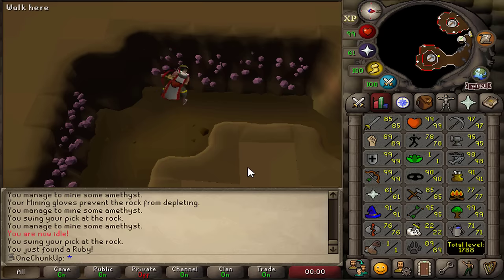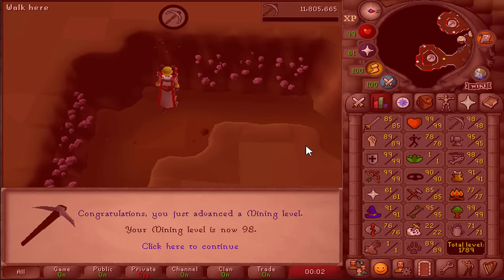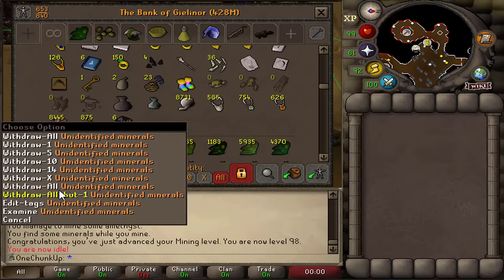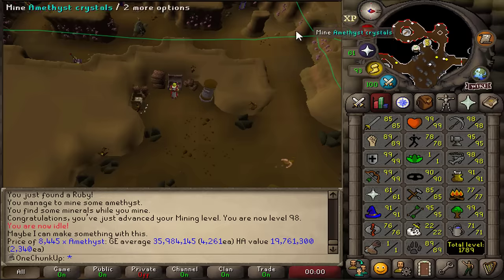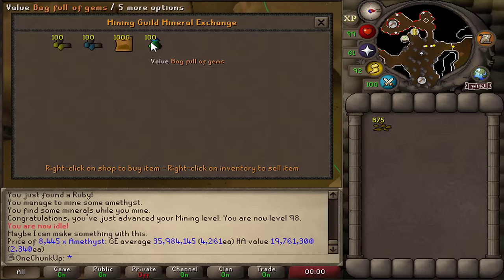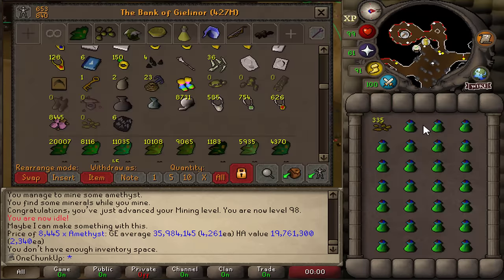Here we go. 98 mining. One more level. Over 8k Amethyst mined, that should be worth a lot. But I want to buy some packs of gems with these minerals, because I want to do some crafting fast. Let's actually see what we can get with these.